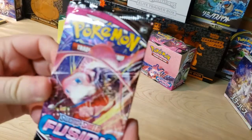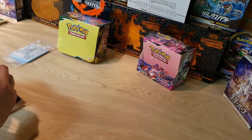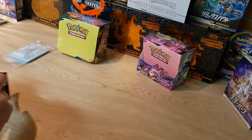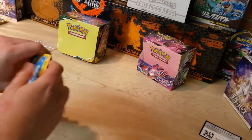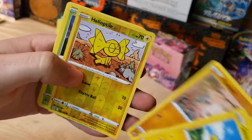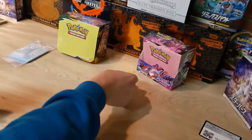Starting off with the Mew artwork. I'm going to rush through these packs — I will show the code cards for those of you who need those. First pack: Shinx, Mankey, Helioptile reverse, and a Verizon non-holo.